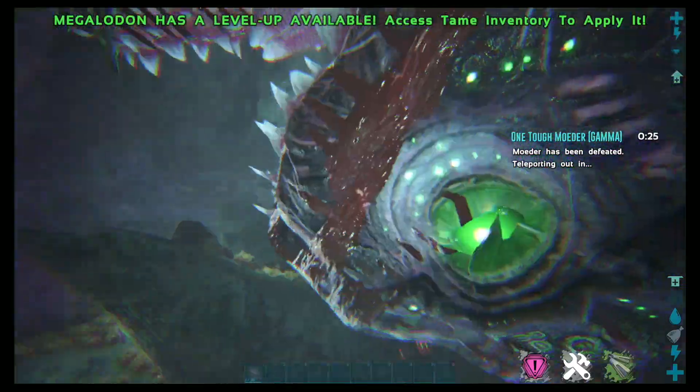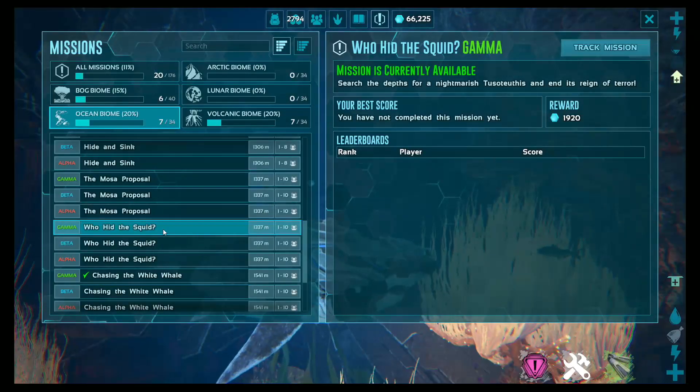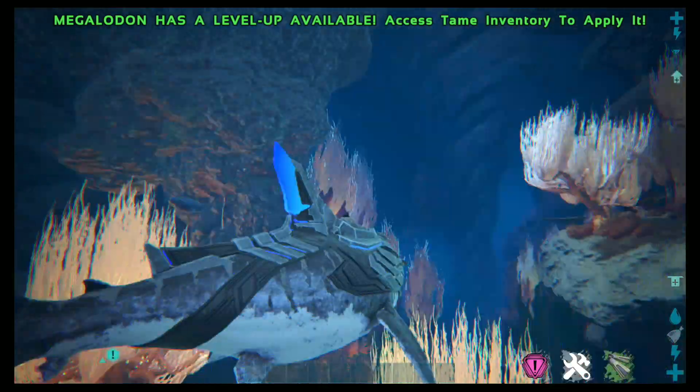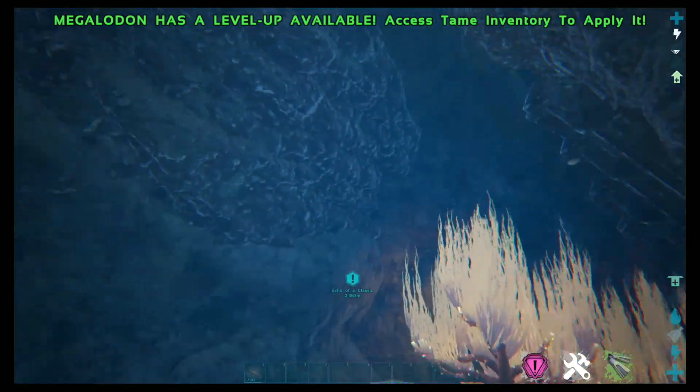I like the design. Look at that eyeball — fabulous. The final two missions are just hunt missions. We already know how to deal with those: get your most powerful creature and probably three others, and kill them.